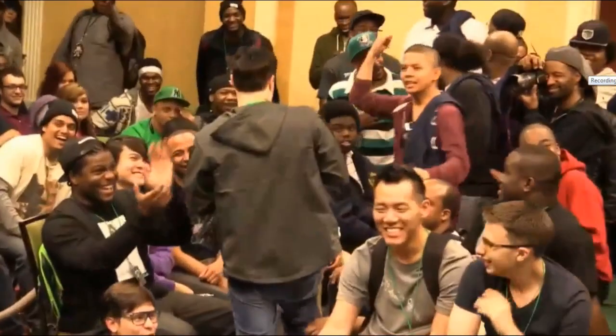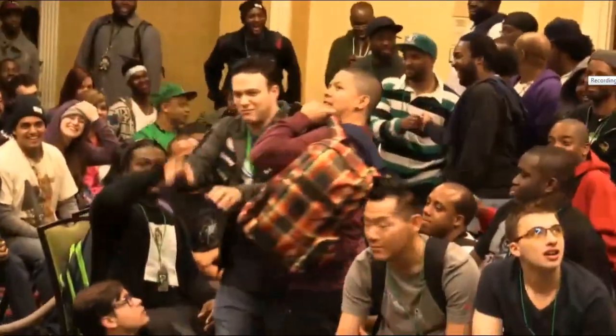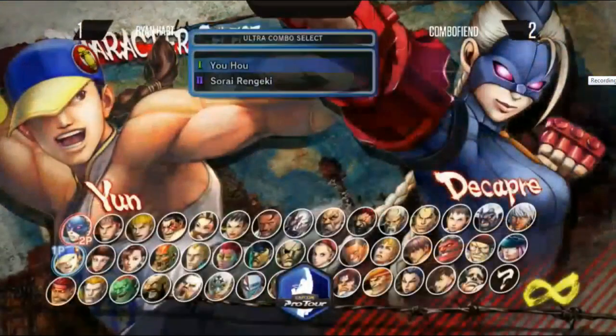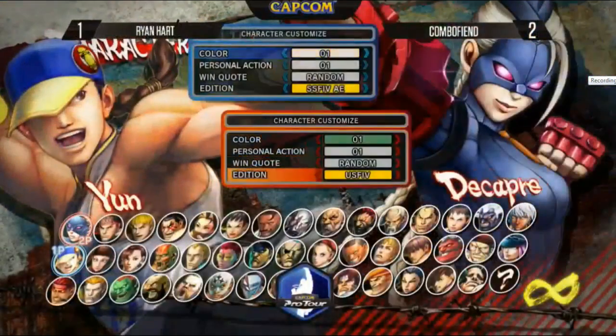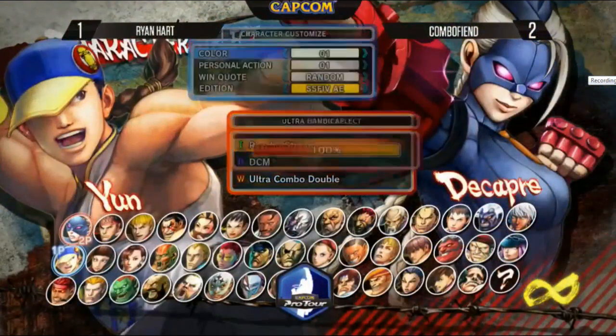That's a jumping short — it's the same jumping short that Cammy had as a cross-up. She has a lot of the same moves, a lot of the same normals. I think Ryan is done with this. All the Dhalsim players are. He's going to try out Yun — see how this goes. Combofiend leads two to one right now. Remember, three out of five set.